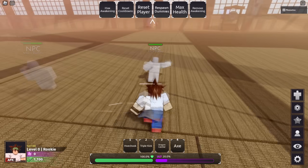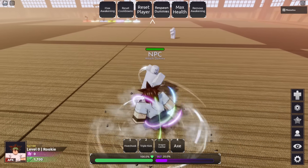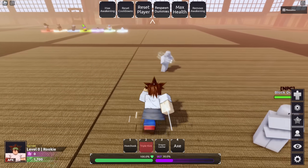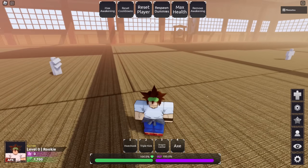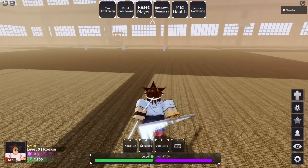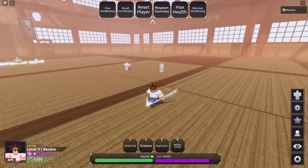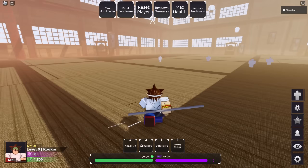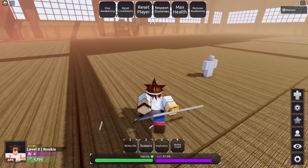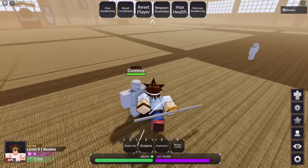Let's see how much damage Triple Kick does - so this is a counter. Oh, that is a lot of damage. 24 damage, that was pretty good. Let's see the mode - it spawns this little pillar thing. Why does it have no audio? Sometimes I think the game is high quality, but sometimes it's not because sometimes there's just weird stuff like that - no audio on some skills and awakenings. It's a little weird, but at least it doesn't affect gameplay too much.